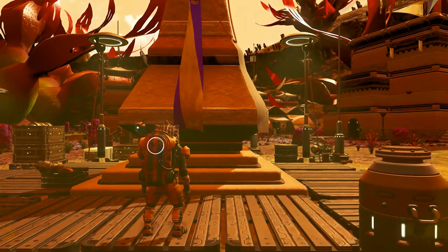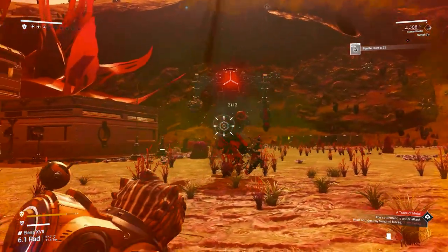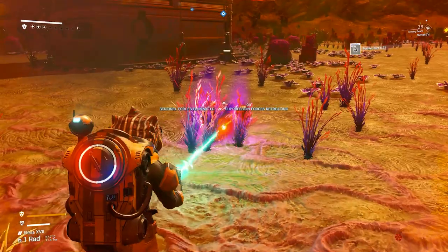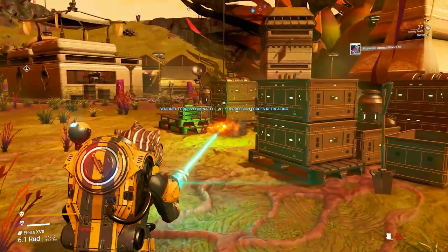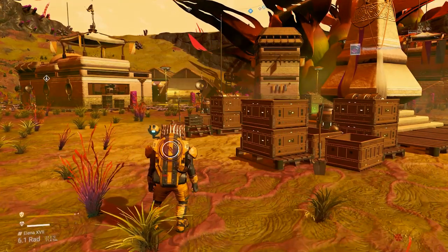Warp or teleport back to your settlement to find it attacked by a new type of sentinels. Defeat them all, and once defeated, destroy or pick up all the containers the sentinels have dropped. One should give you a sentinel shell, while the others will give you items and, if you're lucky, a hard frame.